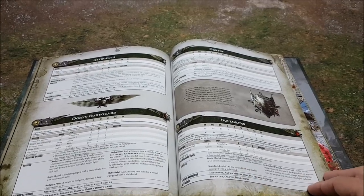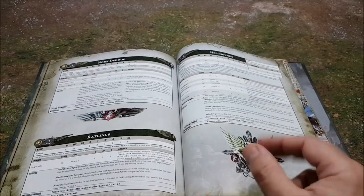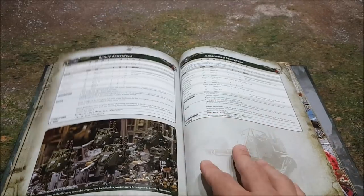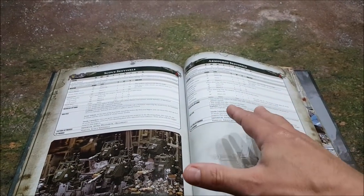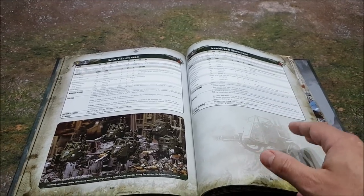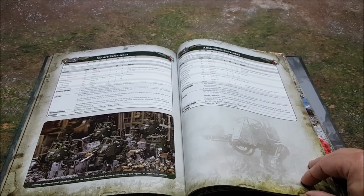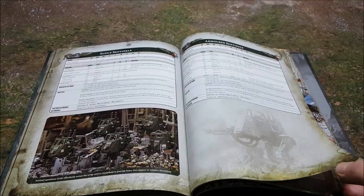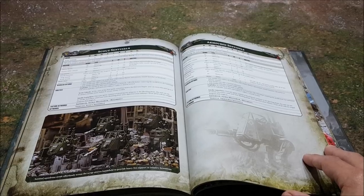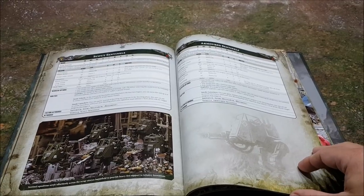The Earthshaker cannon on the Basilisk has moved from minus two AP to minus three AP. And another nice change is the Valkyrie's new rule called Roving Gunship. Remember, Valkyries have all heavy weapons, so as soon as they move they're hitting on fives. Well, Roving Gunship means if they're in hover mode and moving around, they don't suffer the minus one to hit for moving and firing with heavy weapons. Valkyries were pretty poor, and most Guard players knew that — Roving Gunship makes them a bit better again.